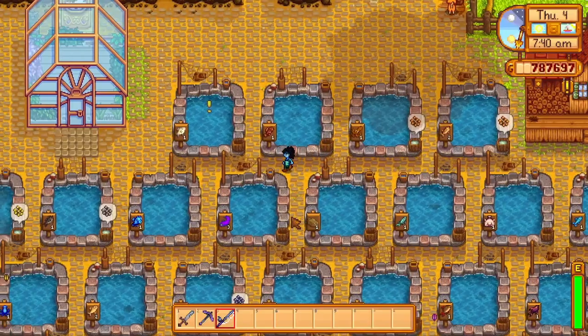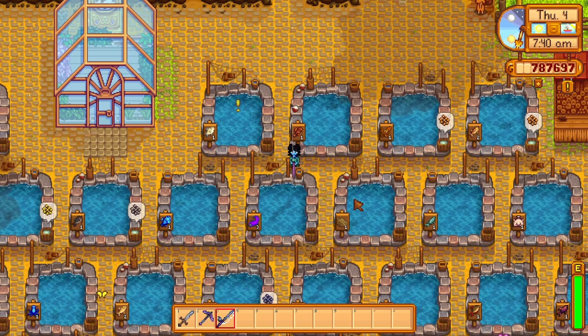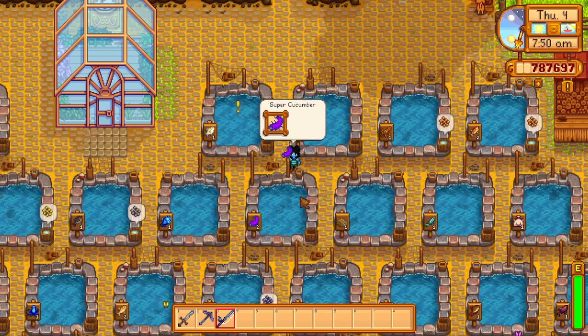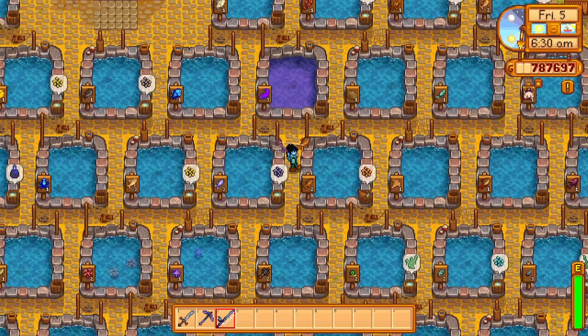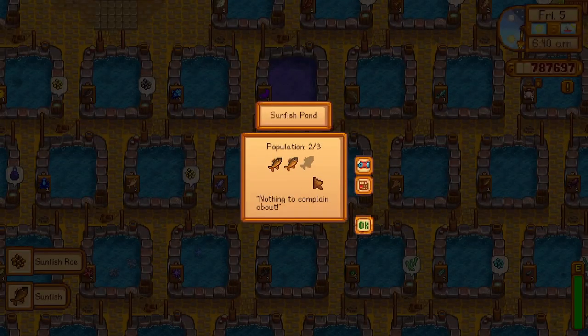Fish can be harvested from ponds at any time during their breeding process — just throw your fishing line in and no minigame is required. You can use that fish for yourself, for recipes, or toss it in the shipping bin for money. Just be sure to keep at least one fish in the pond at all times, otherwise the breeding process won't continue. Give it some time and they should breed another fish to continue the process.